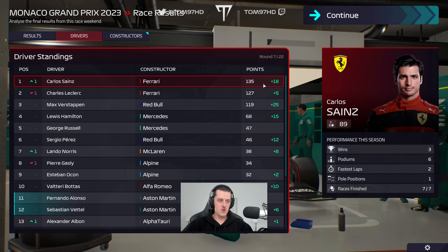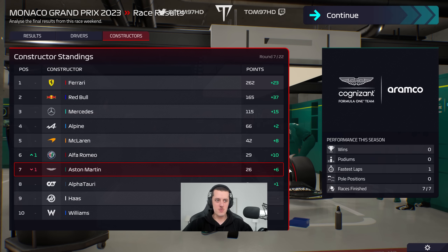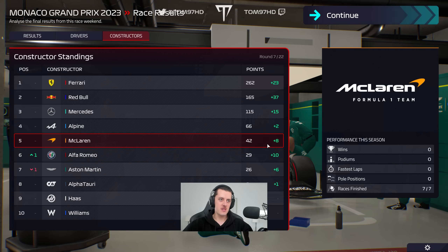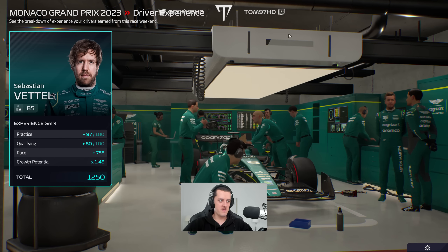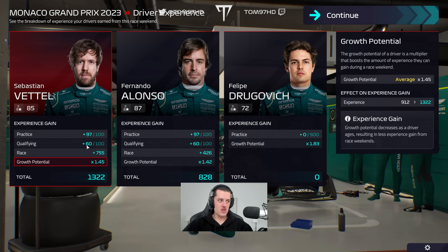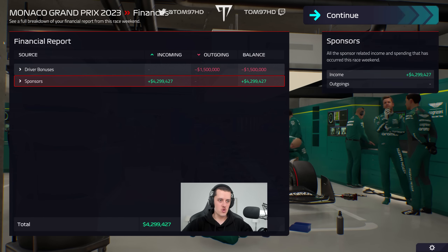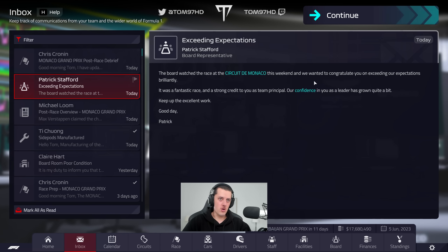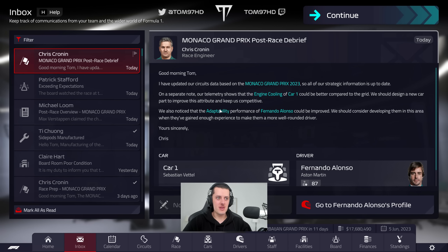At least we did score some points and we're pulling away from the bottom three teams. It's looking like a battle between Aston Martin, Alfa Romeo, and McLaren for that P5 spot this season. It still comes down to upgrades and the development race. In terms of points bonuses, Sebastian scores a pretty hefty total. We scored 2.7 million in payouts. We'll need to spend money to refurbish the boardroom as it's in poor condition, but the board has grown in confidence.